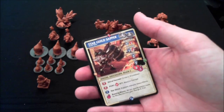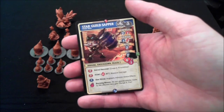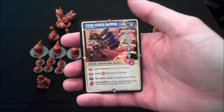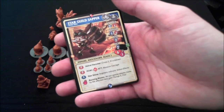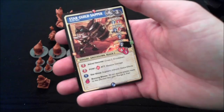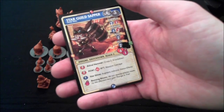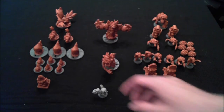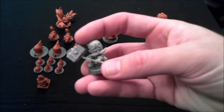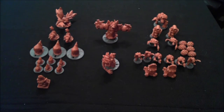And then you have the Star Guild Sapper, who I'm guessing is supposed to be like Mario, but a very weird alternate steampunk version of Mario. You've got the Astral Hammer, and a Starshine ability which makes him immune to status effects. His potion makes all non-special attacks made by the affected hero gain range eight fire. So lots of fire themes going throughout this game. Be careful with this one because the hammer can bend very easily — you don't want that to break.